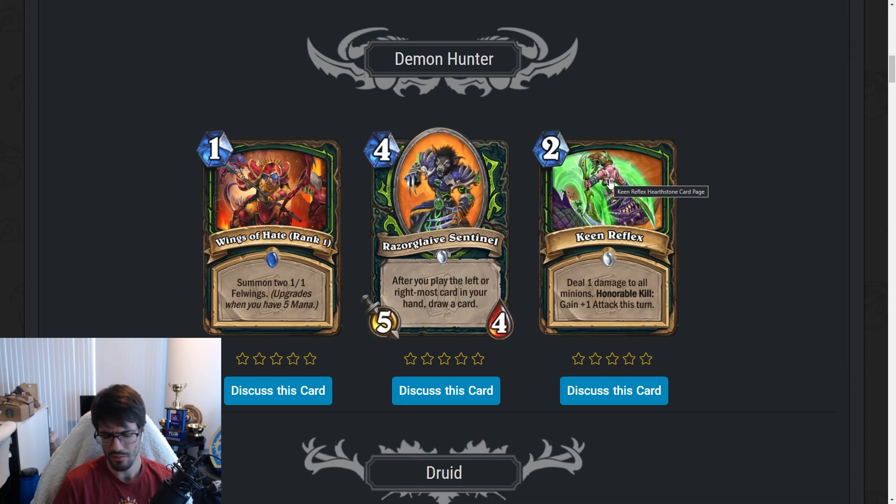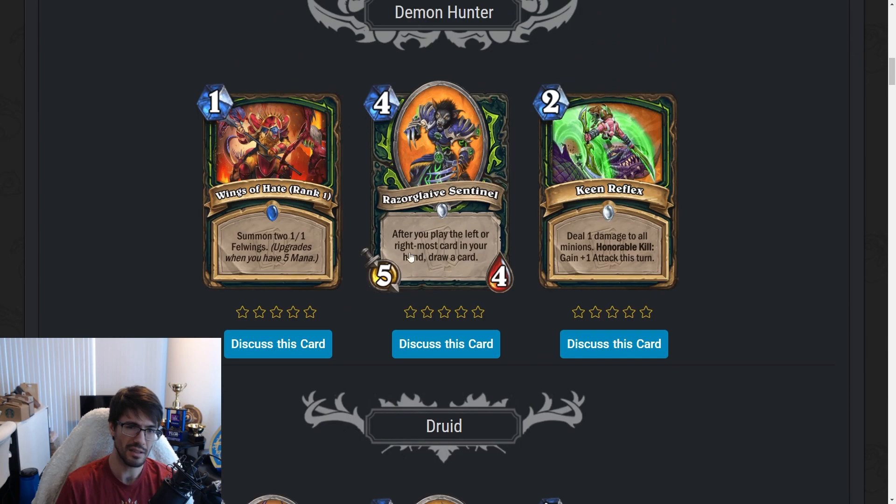Keen Reflex does scale with spell damage — Talented Arcanist, Bloodmage Thalnos — so there are ways to buff it. But the honorable kill attack text doesn't really make sense in an OTK deck where you're going to kill your opponent from full health anyway. This might be some sort of extra burst damage tool in the token deck. It's also entirely possible this is support for something we haven't seen yet — something coming with rotation in the next month or two. I don't think it's very good right now, but maybe it gets better. In summary for Demon Hunter: good, decent, meh. There might be a token deck in the works here with some extra card draw and support.